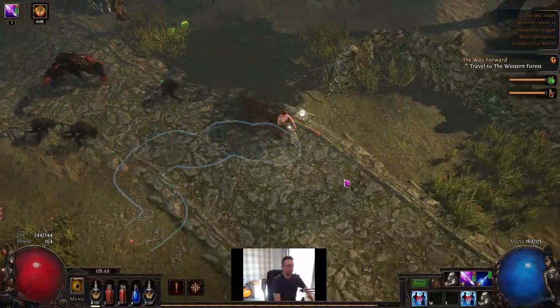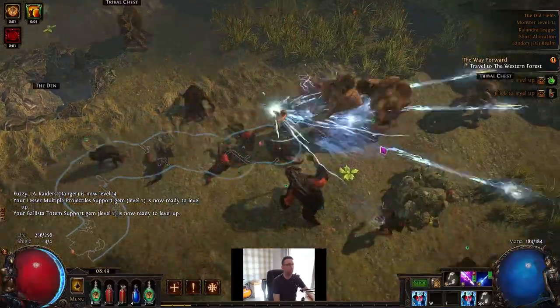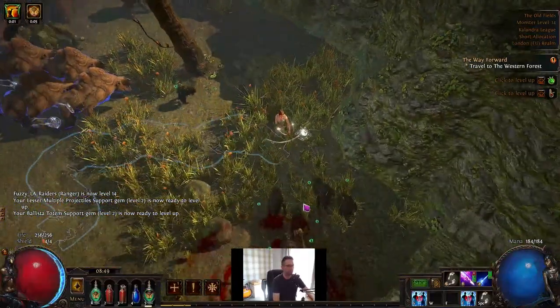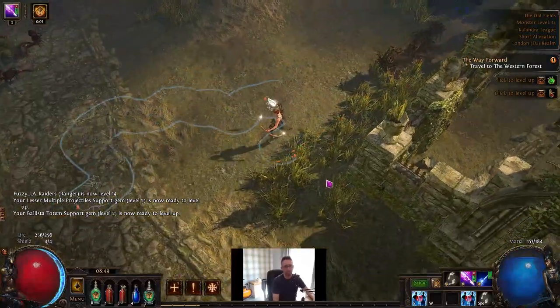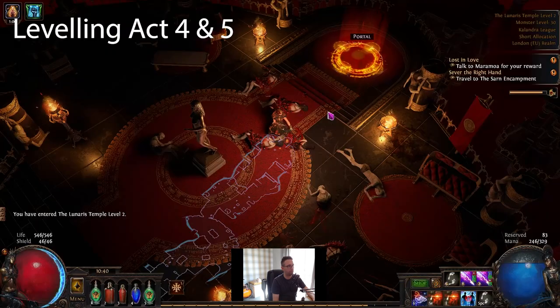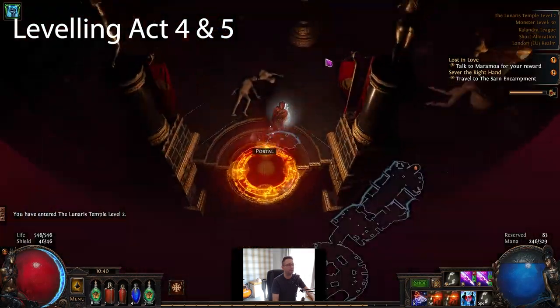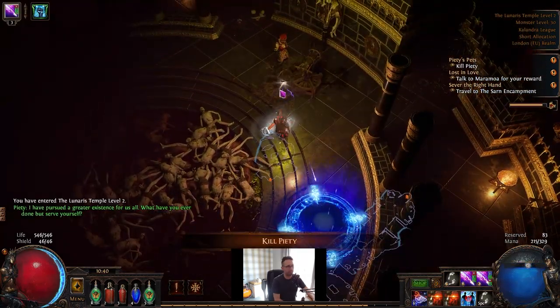As I said, no omniscience. I'm going to try and run Grace, Determination, and Precision — so not a damage aura. It's going to take a bit of work in terms of the tree and gear. I want to get Ailment Immune, I want to get as close to Spell Suppression Cap as possible, and I want to get Stun Immune as well. They're things I get into most builds, and you do have to sacrifice certain things, but it just makes mapping super comfortable.